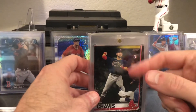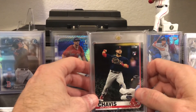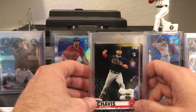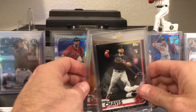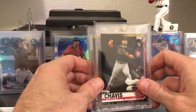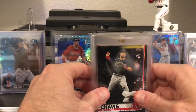Doing really well on this Chavis rainbow. Still figuring out what I'm lacking — I need the camo, and honestly I think that's it. I've got the blue, the pink, the vintage stock, the rainbow foil, the indie day. The clear would be pretty dope obviously, but yeah, really cool to add these to the Chavis PC.